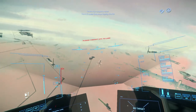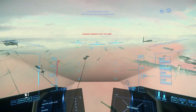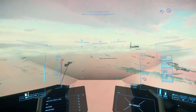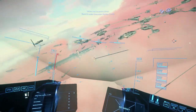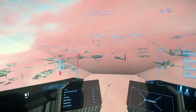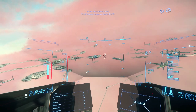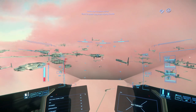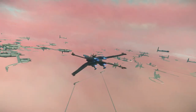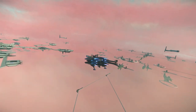Next is the speeding ticket, which gives a crime stat 1 that can be paid off — usually not a big deal. This is sometimes unavoidable if a security ship cannot complete your scan and simply charges you, or if the security ship collides with geometry and explodes before reaching you.